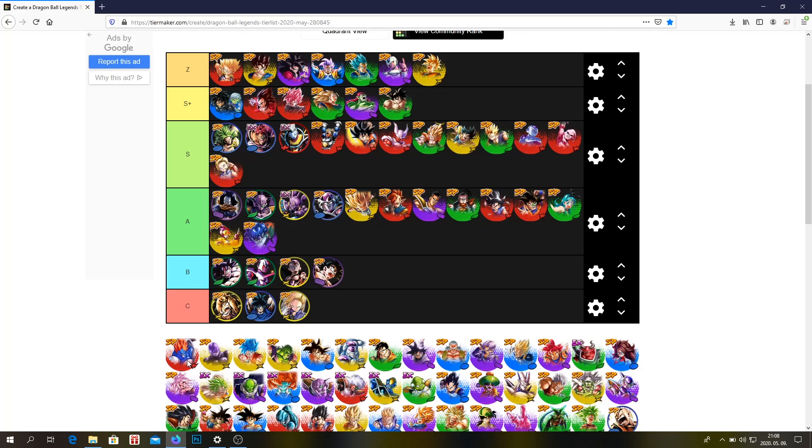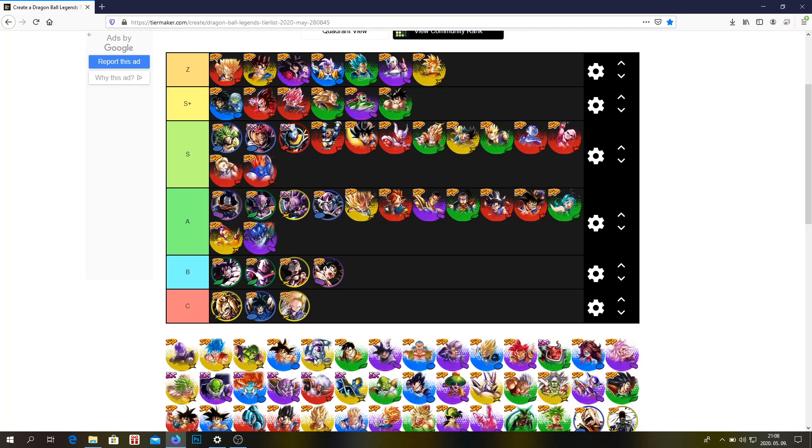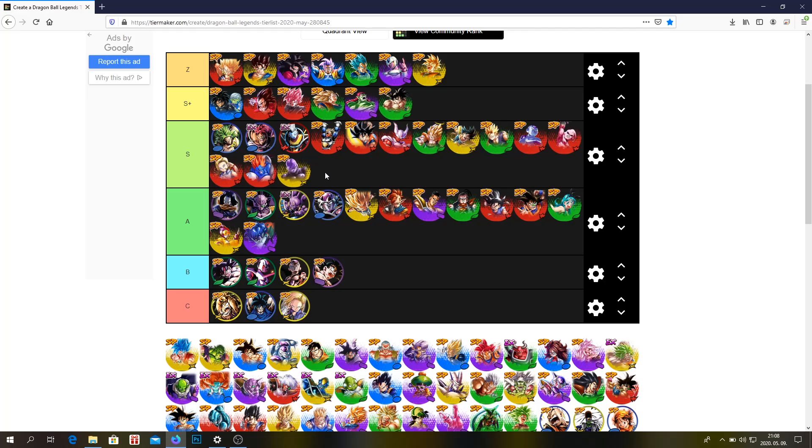Fused Android 13 — he's very good, a very solid unit. I think he's underrated. Hit — I think he's an S tier unit in my opinion. Unfortunately he doesn't have a team, so he could be higher, but his team is just not there.